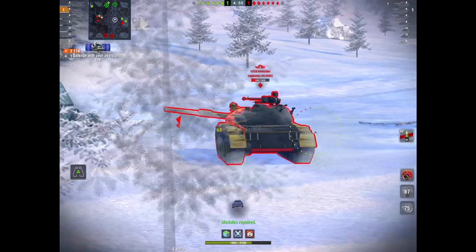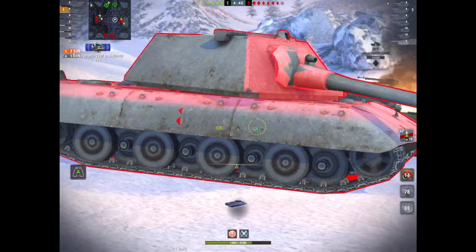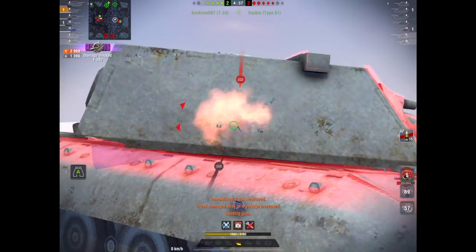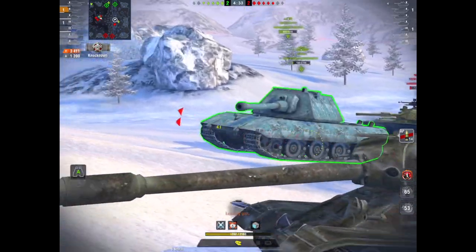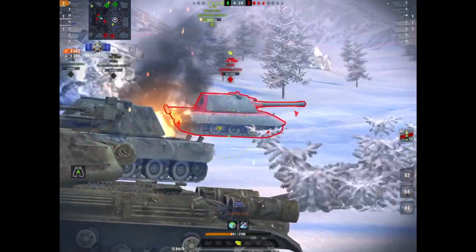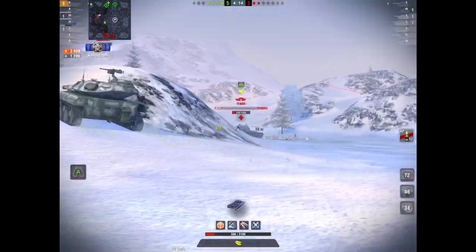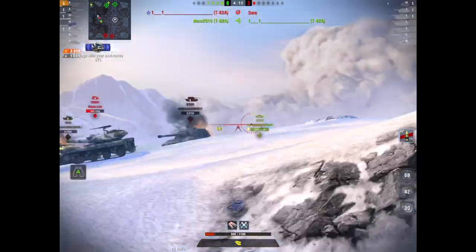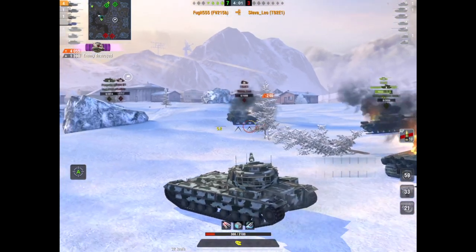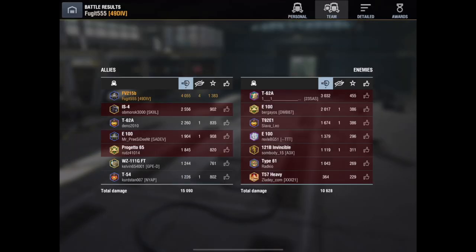Here we are in a brawl — there's an E100, another E100, a 121b, tanks everywhere. Thankfully this E100 is not focused on me at this moment. The armor profile hasn't changed, so what I'm bouncing I would have bounced before the buff. The only difference now is it's taking these tanks a lot longer to take me out. That T92 is just a monster — it's going to get a nerf soon, not soon enough — and this is one of the reasons they had to do this, to counter these things. We end up doing just over 4000 damage, taking four kills, getting a first class.